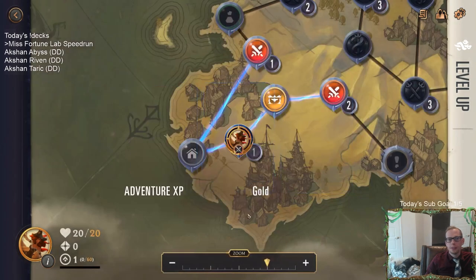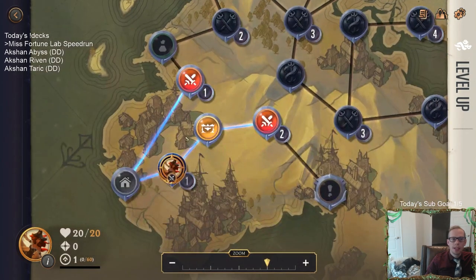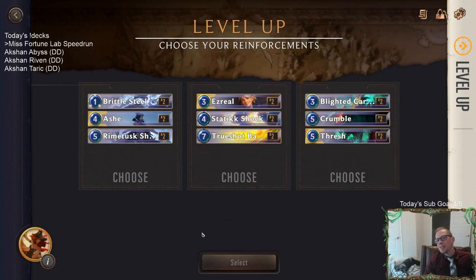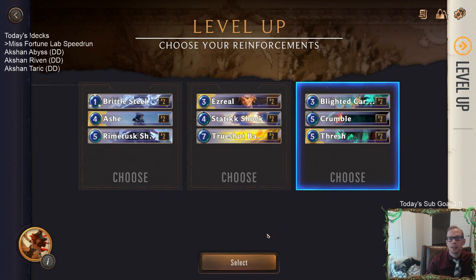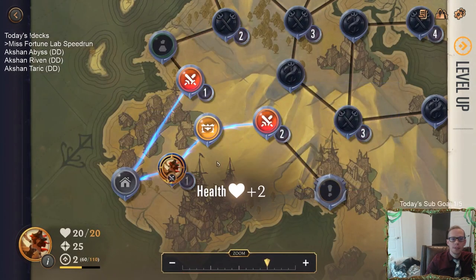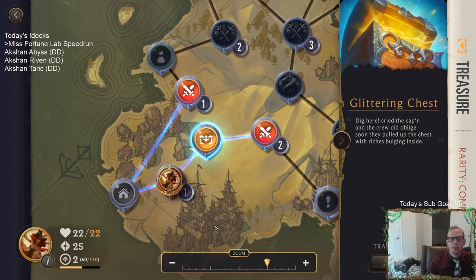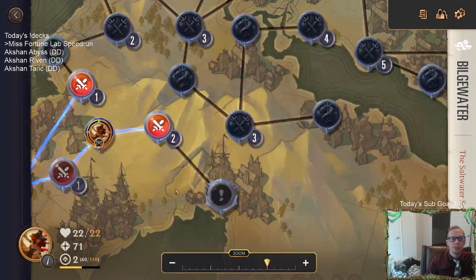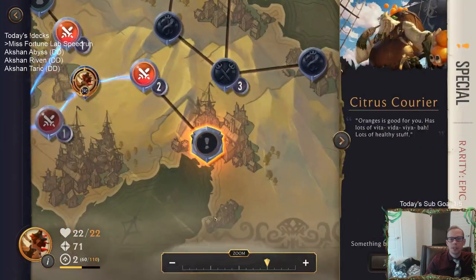I'll just get Fizz - Fizz seems like a good aggressive card to have. We've reached level two and get another champion. None of these are great; I guess Ash... Actually, let's take Thresh. Thresh gives us Blighted Caretaker, and Blighted Caretaker could be awesome. I'll just take some gold.